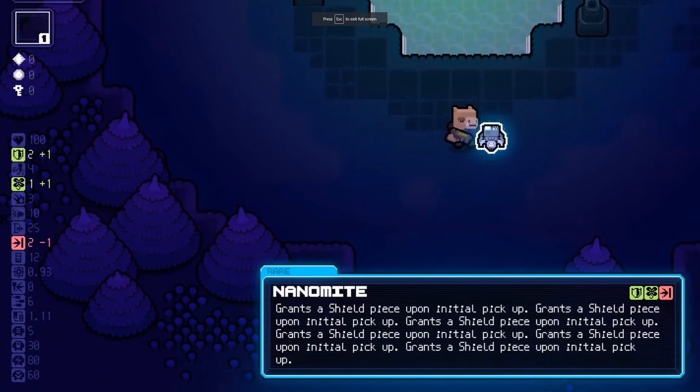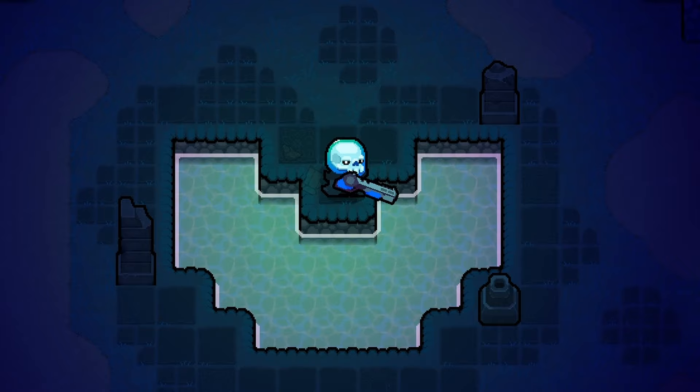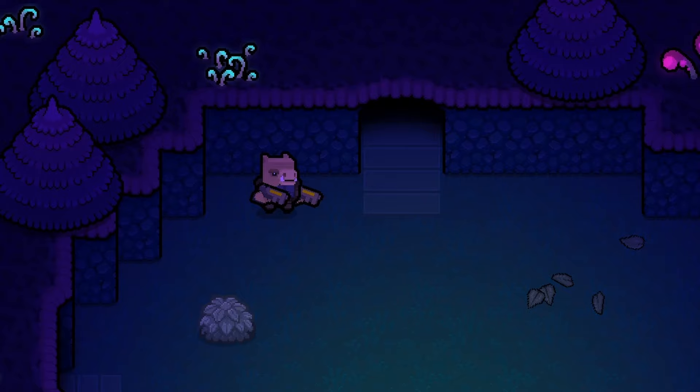I've been focusing a lot on the game's important systems and features. This has left things like the environment and the enemy design feeling a little bit neglected, so I decided this month I was going to update things visually. The game's levels are supposed to take place in different areas of this alien environment. The first level takes place in a kind of no-man's-land forest outside of the city. This level is going to be the only one in the demo, so it's pretty important that it makes a great first impression.